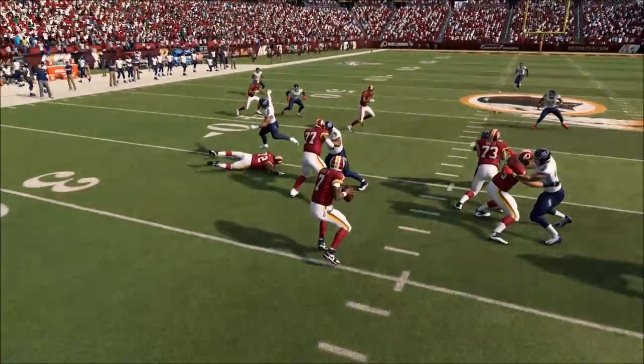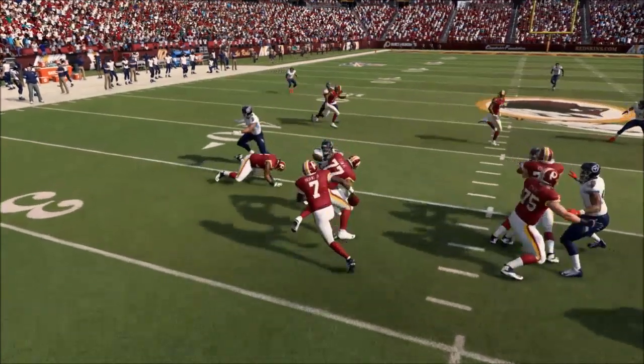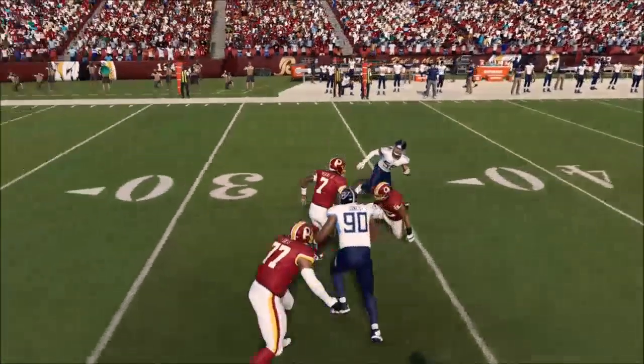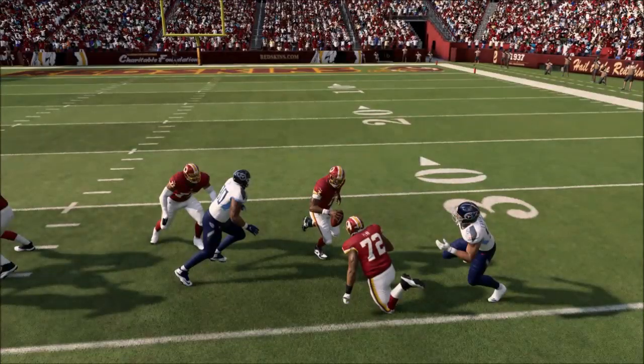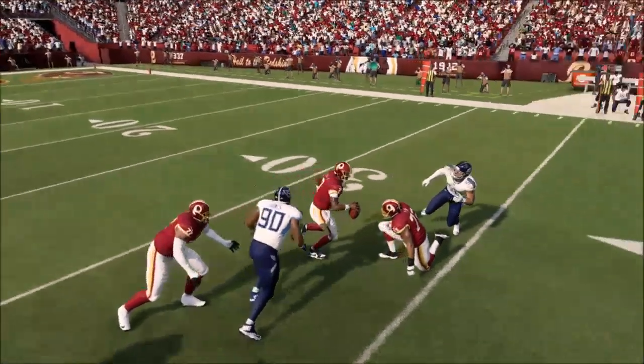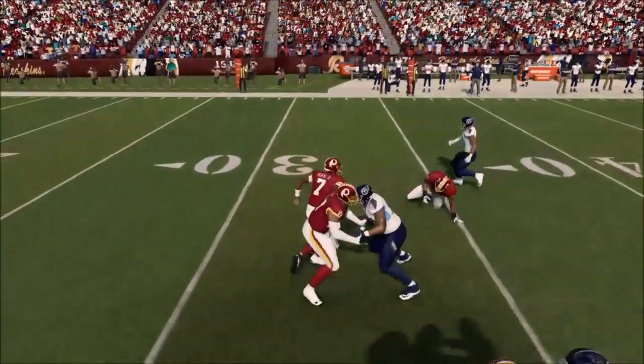You can see here the block goes down, you see the defender up in the air — I have pressure coming from the other side, and this is why I'm going to roll out. As I go to roll out, you can see I get into this position where all of a sudden I've got my lineman trying to get up, and the game really has a hard time steering players quickly. Even though I'm trying to stay to the outside, I'm not really given that opportunity.